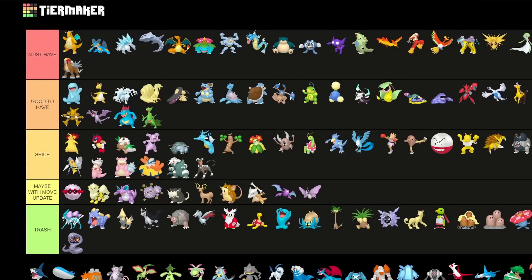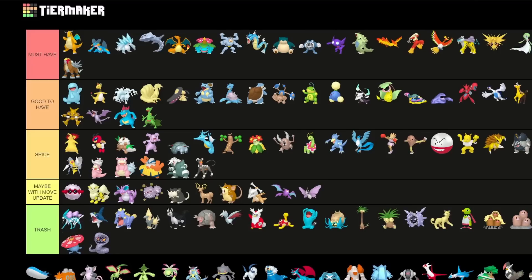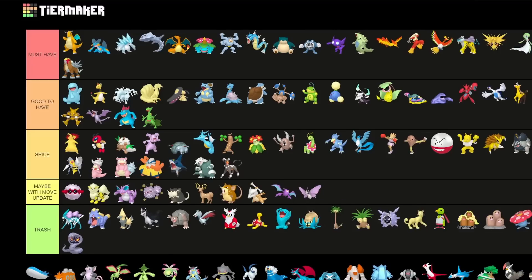Sharpedo is a very attack-weighted Pokemon — it's not too great in general, especially after the recent nerf to Poison Fang. I was going to put it in Trash but I'll put it into Spice just for my brother who really loves this Pokemon. But it's not the greatest one.